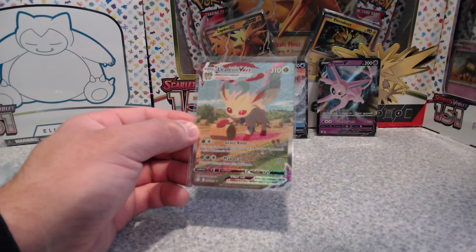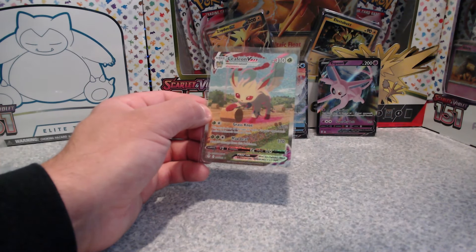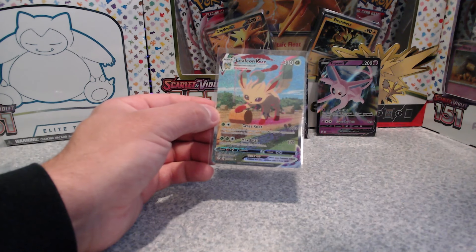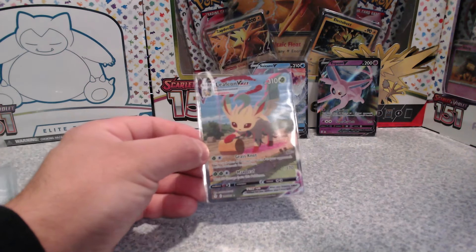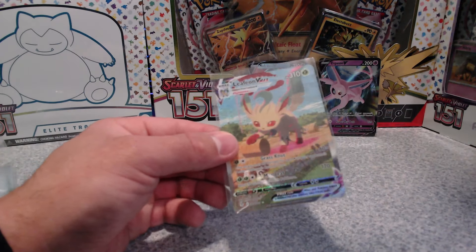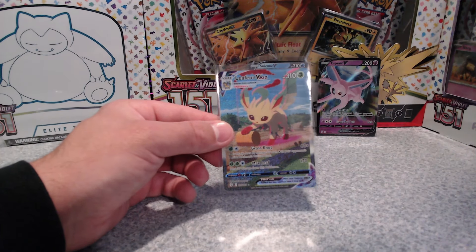This is a good video — all black QR codes and I actually hit the Leafeon VMAX. What is this card going for? Let me look it up. Evolving Skies, top to bottom — Leafeon VMAX, raw: $250. Not bad, I actually like that. Next one would be Rayquaza VMAX, and I want the Umbreon. Alright, thanks for joining — if you enjoy, subscribe to my channel. I hope everyone has a great night, evening, or morning — whichever one it is for you. Have a good one.